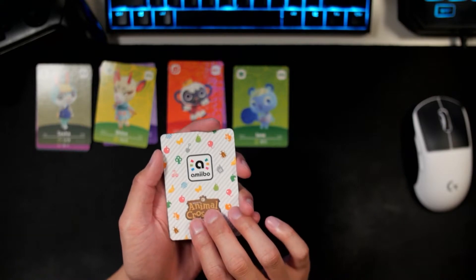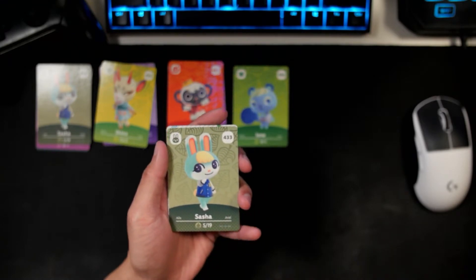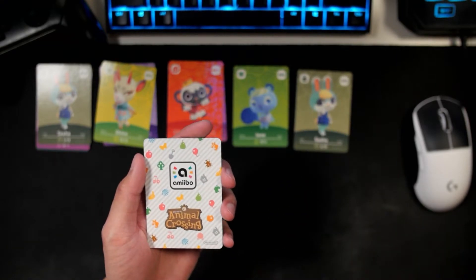Basically at this point, anything we pull is extra for me. Number two, we got Sasha again — wow. Okay, so we got Sasha again. Let's see what else we pull from this, because this might be the best pulls we've had so far in one package.